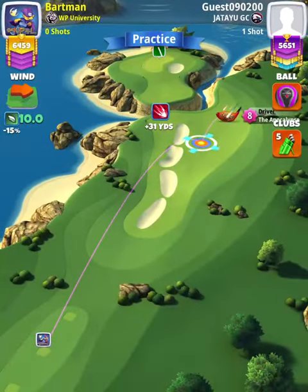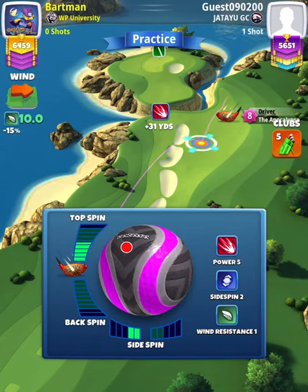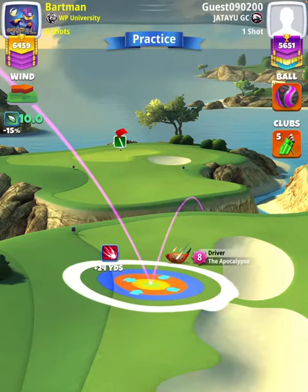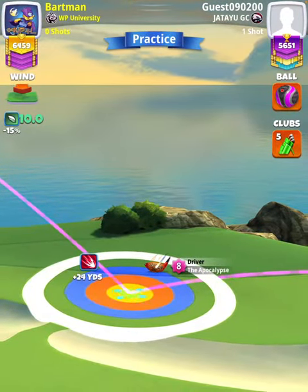I'm going to start off by applying 4.5 topspin with two leftspin. With APOC five and above, we're going to set up at the top of the plus 24-yard position. And with APOC level four, we're going to be at the top of the plus 30-yard position. With my APOC level eight, I'm going to have the red ring touching the rough on the left-hand side. Keep in mind that with different levels of APOC, which have different levels of accuracy, your ring placement will change.